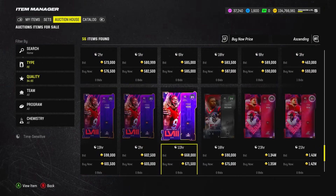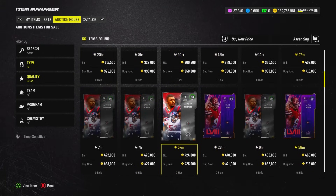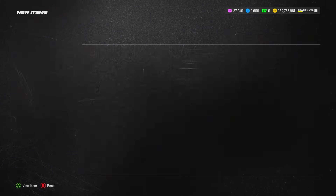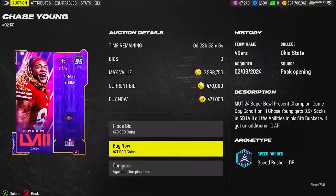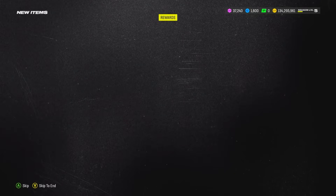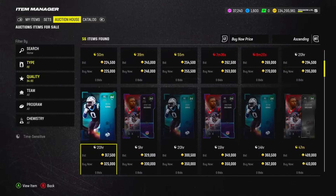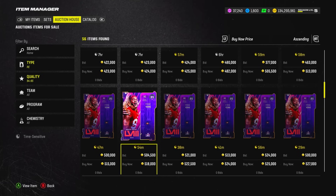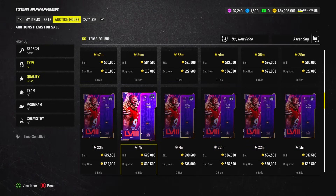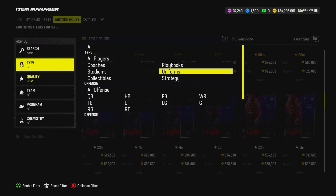Checking other options at defensive end: we have the new Chase Young — former Commander — who I think is one of the best champions they released. We also have the Nick Bosa LTD. I'm going to snag Chase Young and pick up the champions from Past and Present just to get the chemistries. At 471k, that's not one of the cheaper champions. Little market advice: these champion cards may go up in price when the Super Bowl MVP set is released.